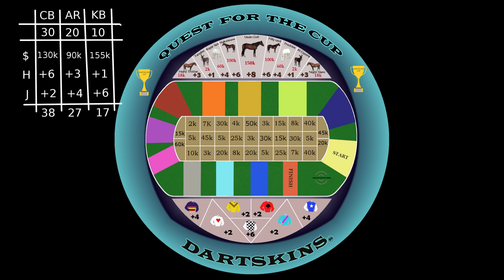All players are now ready to commence the Dartskins Quest for the Cup race. A turn consists of three darts. The player with the most dart throws begins the race and aims for the start furlong segment. Once this is hit, the player moves anti-clockwise around the track aiming at the next colored furlong strip. At the completion of three dart throws, a colored pin is to be placed on the side of the colored strip last hit to track race progress.